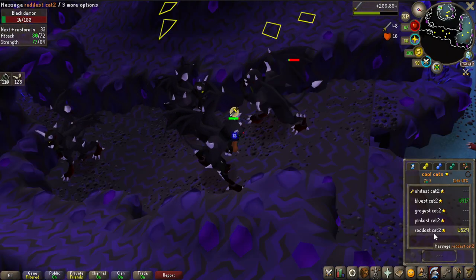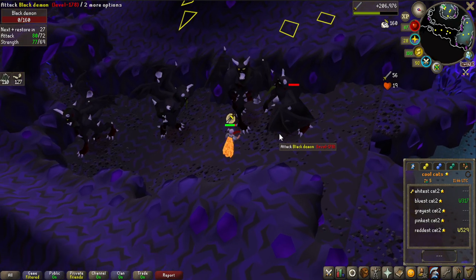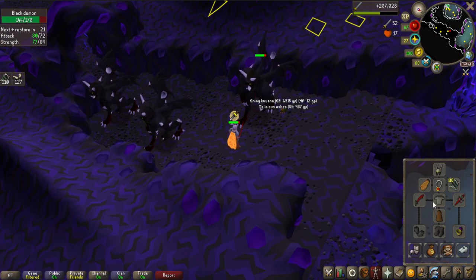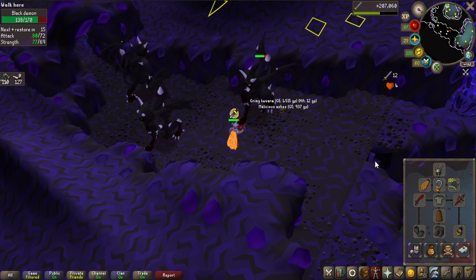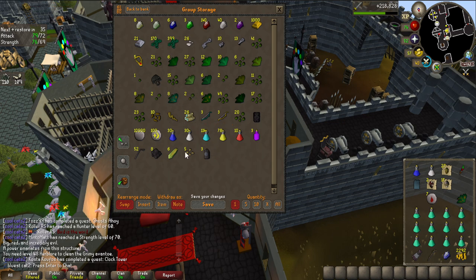Reddest Cat 2 — Dark World Order — is online, and he has a Black Mask he hasn't imbued yet and isn't going to do Slayer for a bit, so he said I can use it. With the Dragon Defender, Torso, Fire Cape, and a Black Mask I should be getting really good XP rates. Dark World Order is working on a Prayer grind to 70 before doing Barrows for the Morytania diary, so I'm putting some ensouled heads in the group storage to help him out.